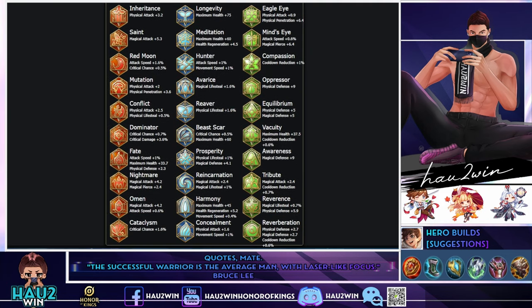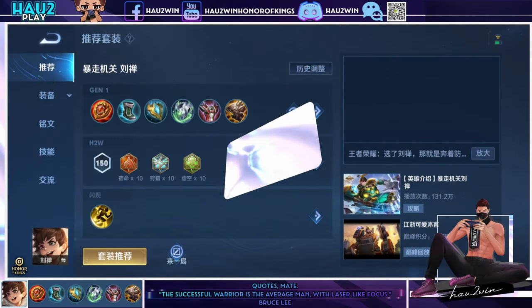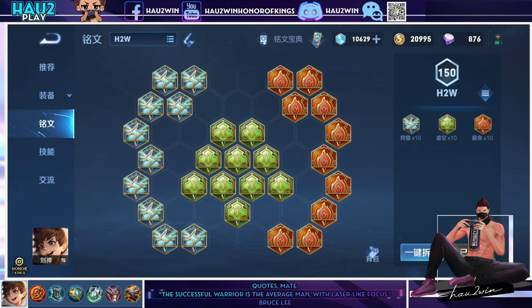For arcana, starting with reds — I recommend Fate. It gives attack speed, maximum health, and physical defense, which really suits Liu Shan. As I said, you want to focus on cooldown, then move speed, and lastly HP stats.